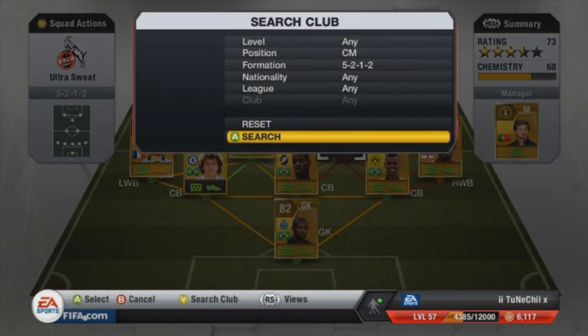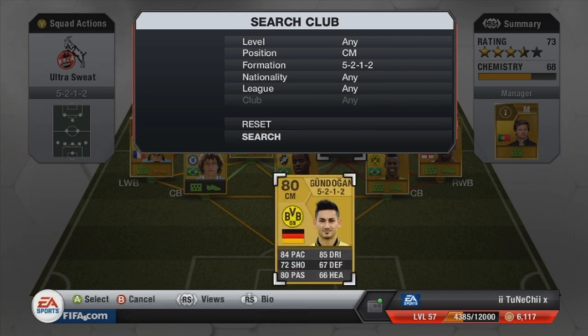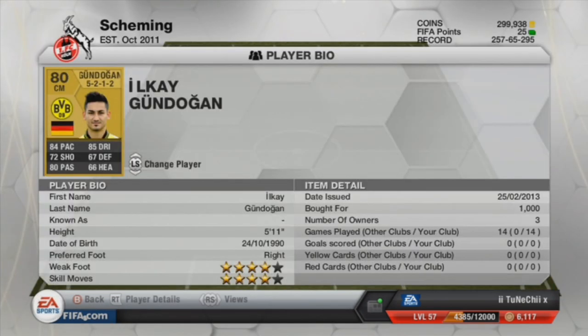Center mid, we have got Gondol — again to link with Felipe Santana. This guy is really young, about 23 or something. Four-star weak foot, four-star skills, he's got a lot coming towards him: 84 pace, 85 dribbling, 80 passing. Probably the next god or something, but yeah.